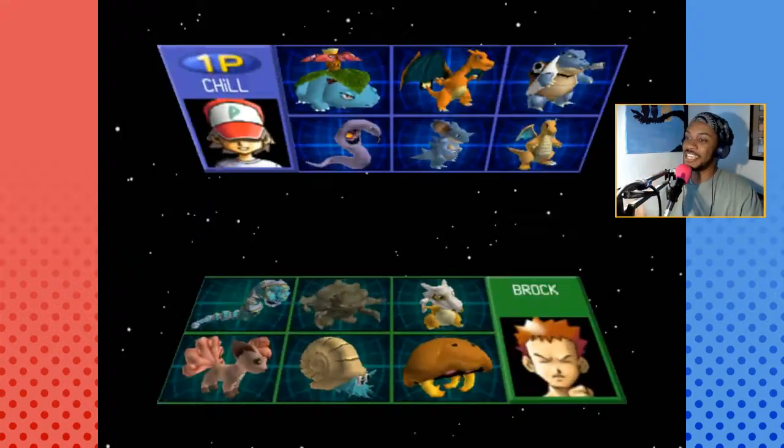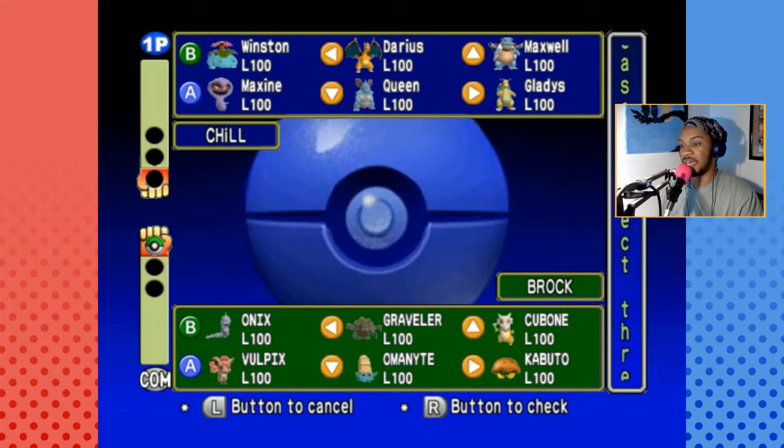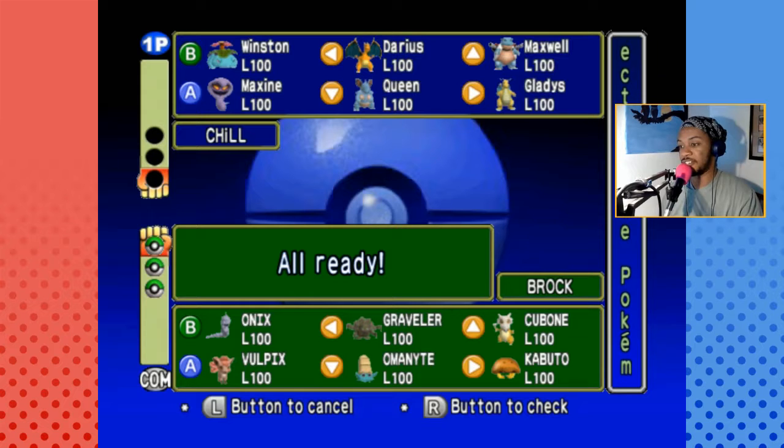Alright, it's a leader battle — we're fighting Brock. Here are a few Pokémon you'd automatically assume he has, and that's actually pretty interesting. With the exception of Vulpix, they're all Ground type, and with the exception of Vulpix and Cubone, they're all Rock type as well. Oh wait — Omanyte and Kabuto are Water and Rock, not Ground and Rock. So automatically, we're picking Winston. The only thing Winston can't handle is Vulpix.